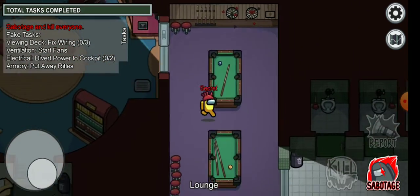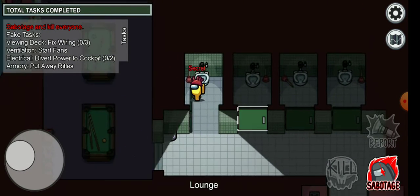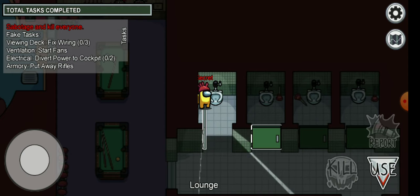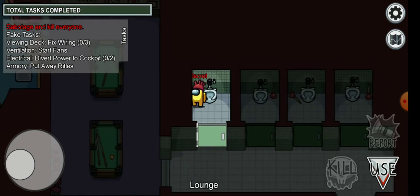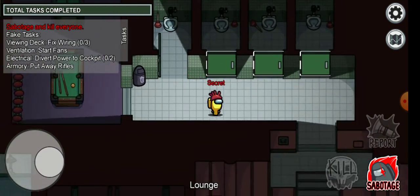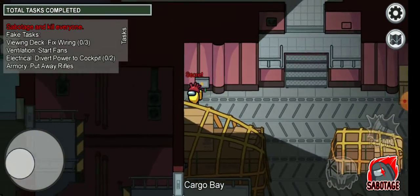The first place is the toilet. You can hide in any one of these toilets, and the door actually closes after some time, so you've got to make sure you come in here early as an imposter. As you can see, only you can see what's in the toilet — the others won't be able to see you very clearly.